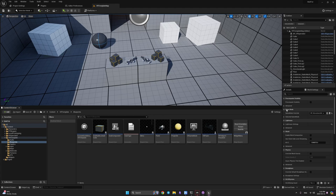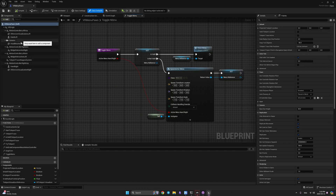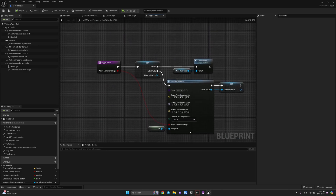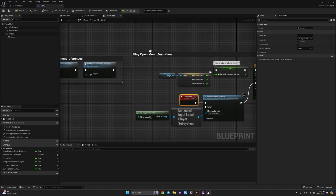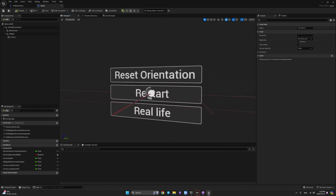Once we spawn in the VR Template map, the game mode uses VR Menu Pawn. In the main level it uses VR Pawn. Now I want to change how our menu is displayed. I'll go to VR Menu Pawn, open the Toggle Menu function, and change the widget to WB Server Manager Master.